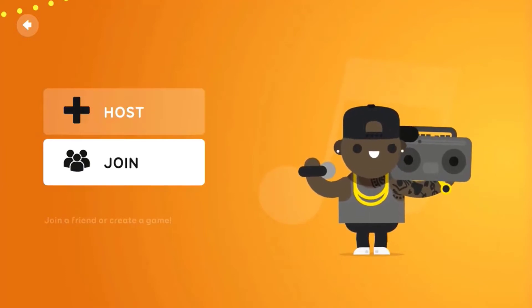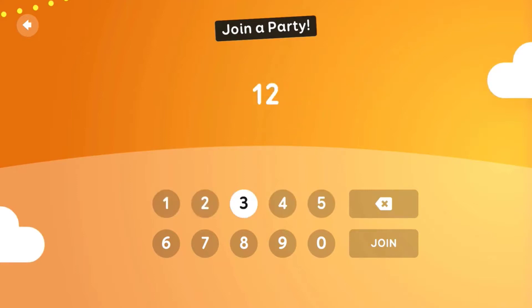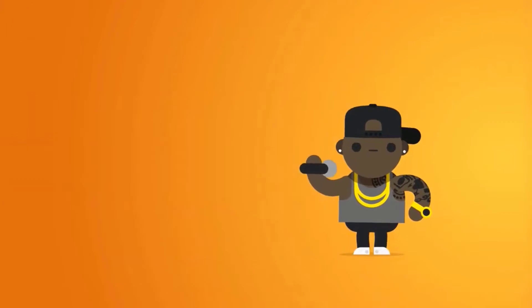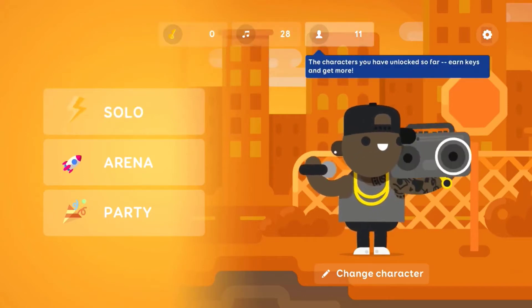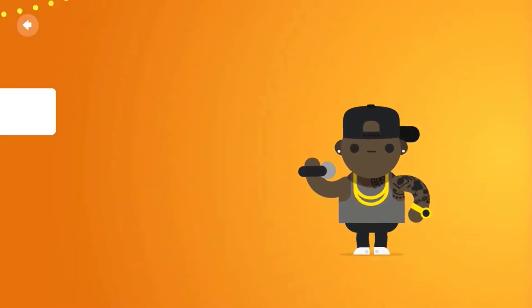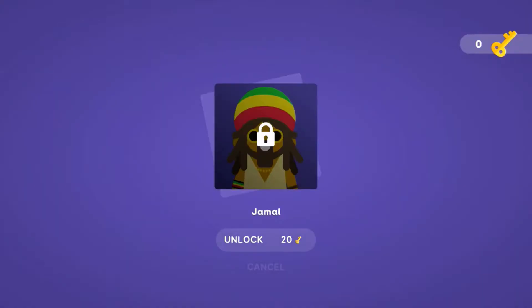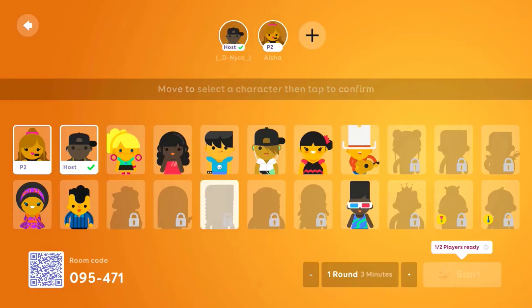Going to the join option — if you're joining a party, whether on your phone or Apple TV, you just put the code in and you're good to go. If you click on a character that hasn't been unlocked yet, it'll show you the name, a picture of that character, and how many keys you need to unlock them. I do this to preview what a character looks like before I decide to unlock them.